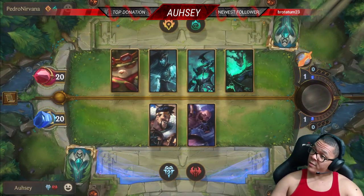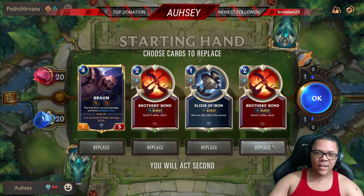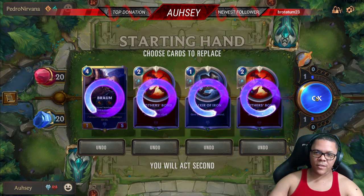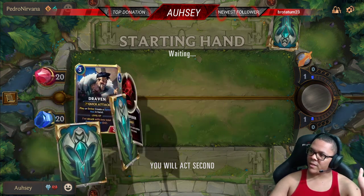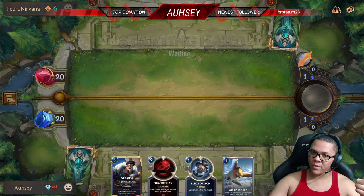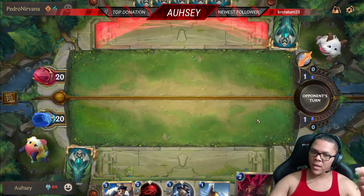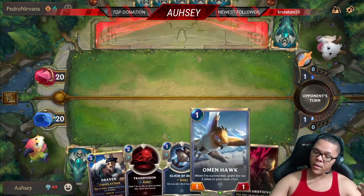We don't have any units here so these cards don't help — get out of here. We need something we can play. Omen Hawk, that's what we want — great starting unit, especially if they don't have anything. It's a great early one-damage threat.